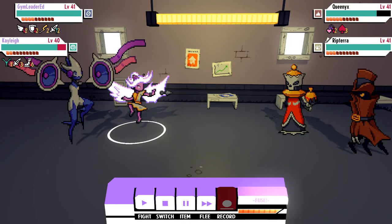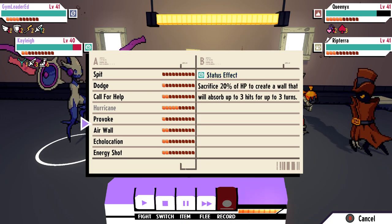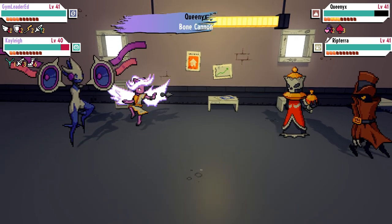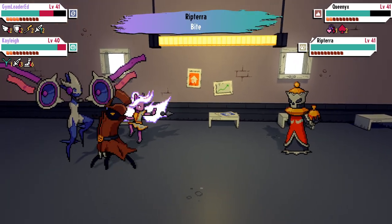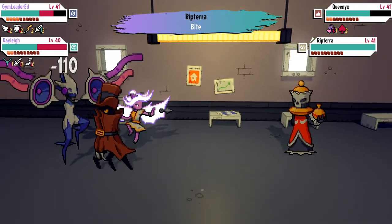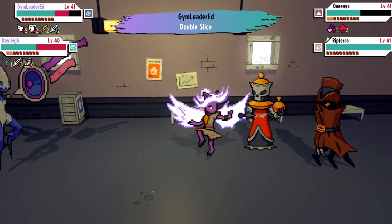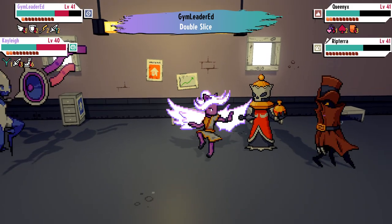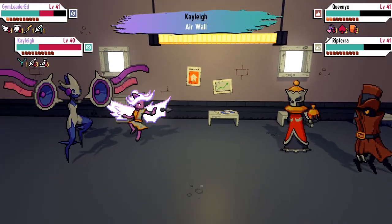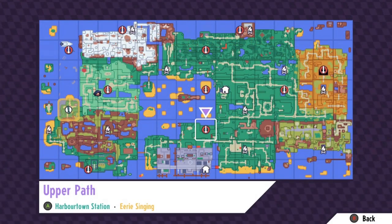Welcome back — today we're going over the vampire base locations in Cassette Beasts. I'm going to show you how to get there, but note there are multiple ways to reach multiple locations. If you haven't watched my guide on all the overworld ability locations, I highly recommend it, because once you get the climbing ability you can just climb on top of half of these vampire bases and won't have to worry about how to get up there to glide.